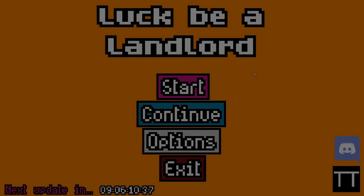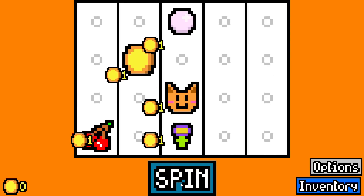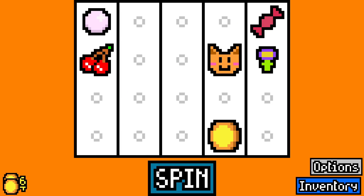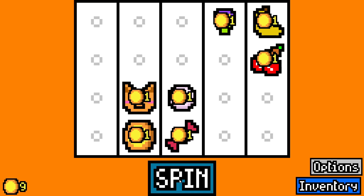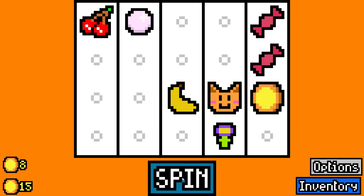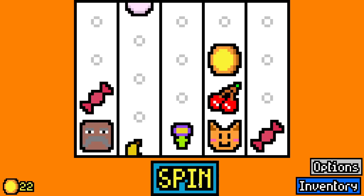Hello everybody, welcome back to some more Luck Be A Landlord. My name is APQ. We had a different kind of build yesterday — it was still a geologist build, or an archaeologist build. I'm still not really over that name change. Obviously it's an APQ build because I love archaeologists slash geologists. But we also did Diamond and Dames in with that build, which is something that I rarely do.